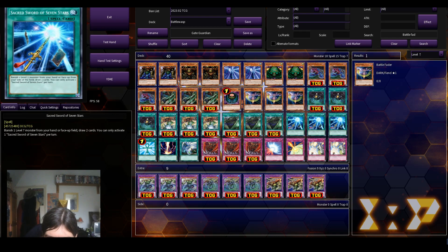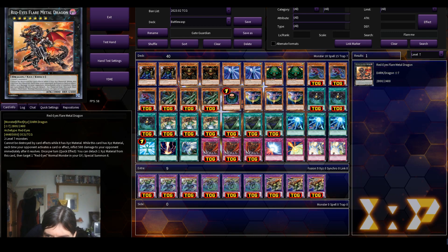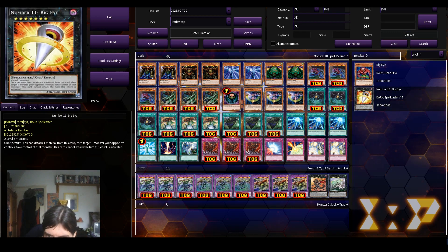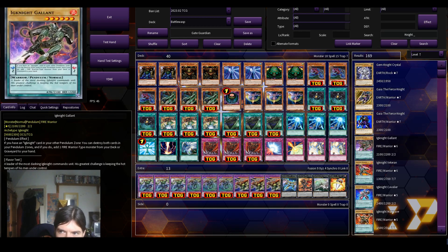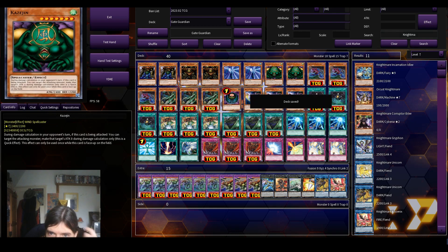I'm gonna drop Card Destruction just so I have more monsters. And then I guess we throw in generic rank sevens. And there we have it guys — that's my own version of a Gate Guardian deck.